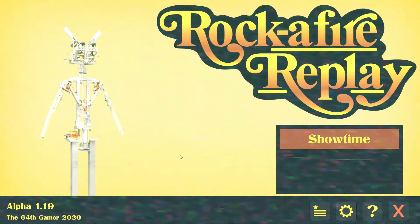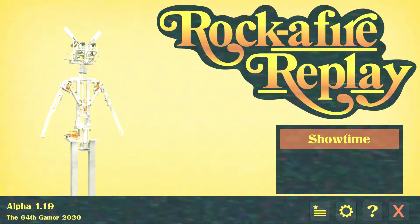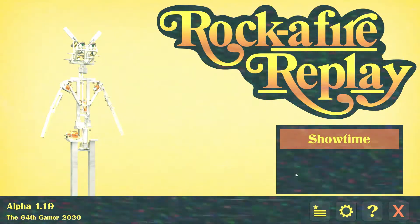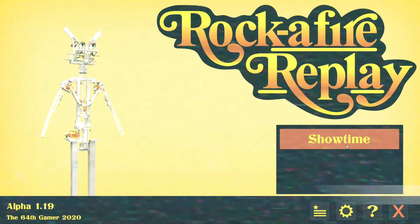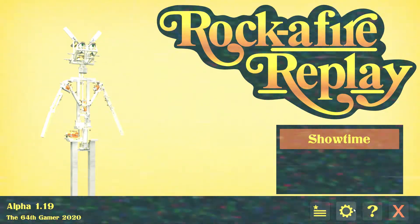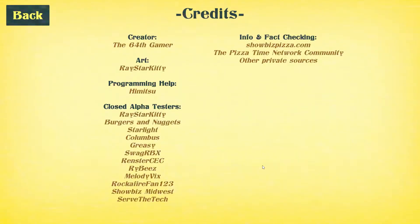Here you'll see the title page and a random character. These images of the characters are randomly generated every time you boot up the screen. Over here you see the button to start the show and get into the game. But first, we're going to review the other features in the menu, the first one being the credits. Here is where you can see the names of the creators and people who have helped on the game, including sources that have been used for research purposes.